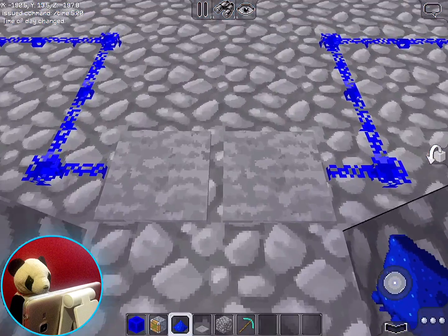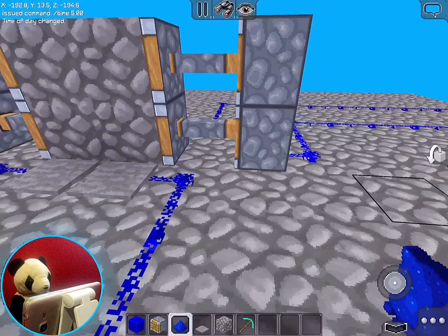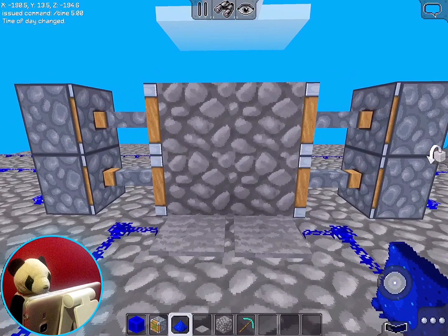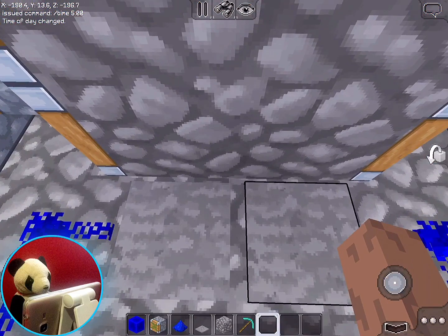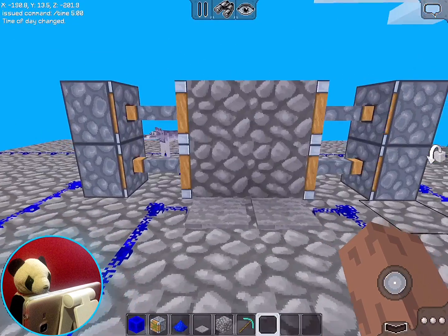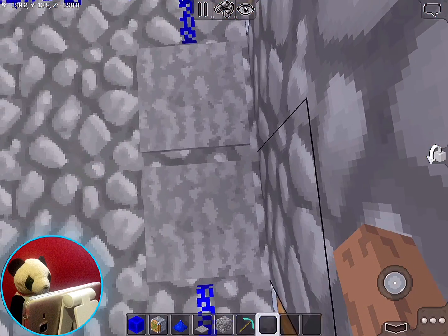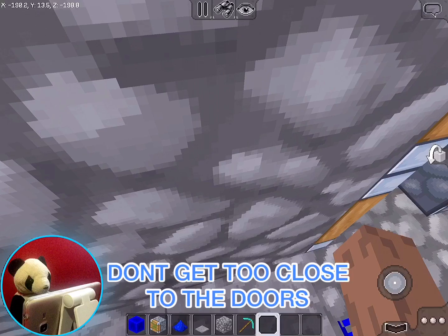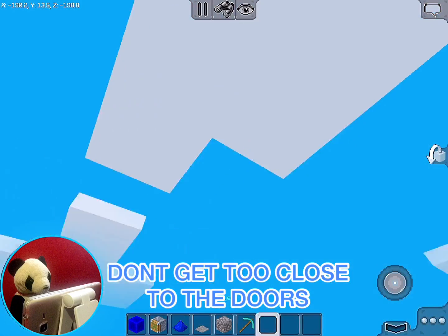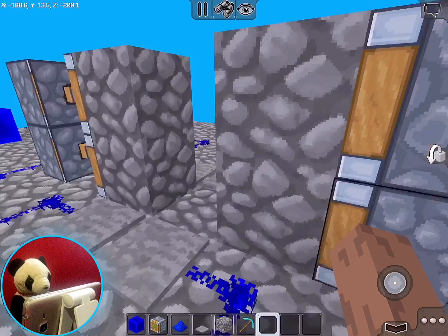Now if you step on the pressure plate, it will open. Test it out first. Do not get too close to the door or it will just pull you — you want to be a bit close, but not too close, so you won't glitch out. Until they fix this, if you're too close to the door you will be glitching through the walls like crazy. Seriously.